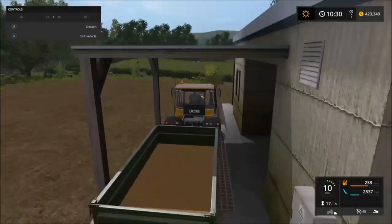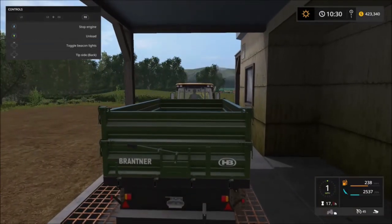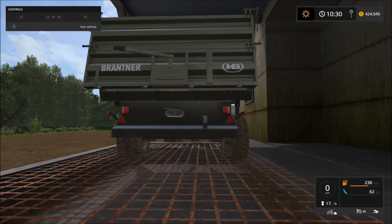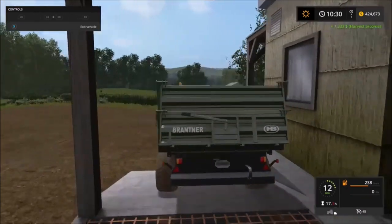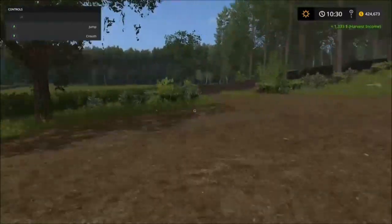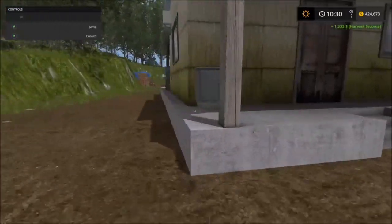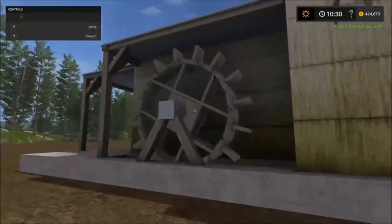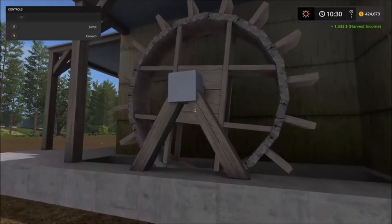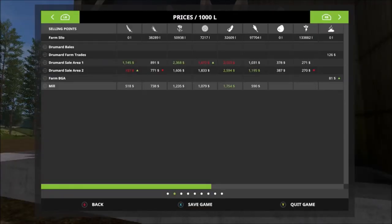Also make sure you don't have tippers that go up high in there or you're going to hit that thing. When you sell something, see — the wheel turns. But when it's done processing it will stop turning. Yep, see the price dropped.